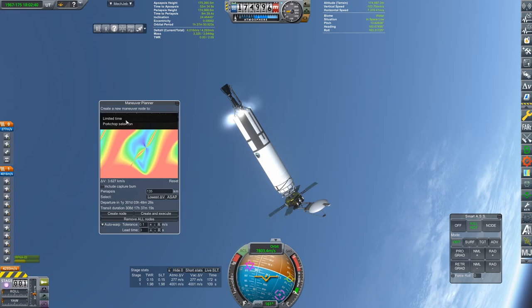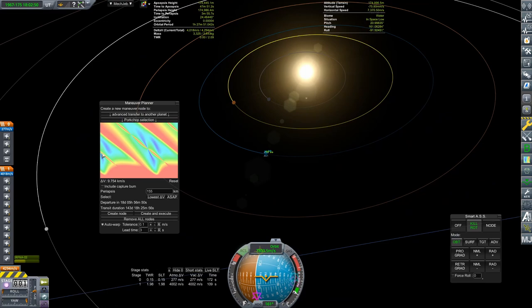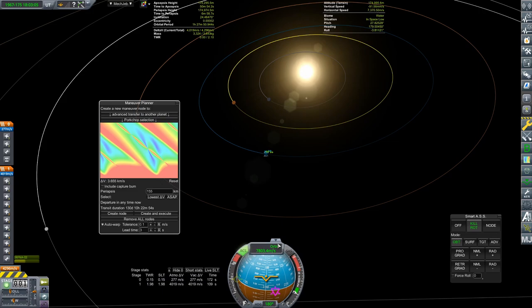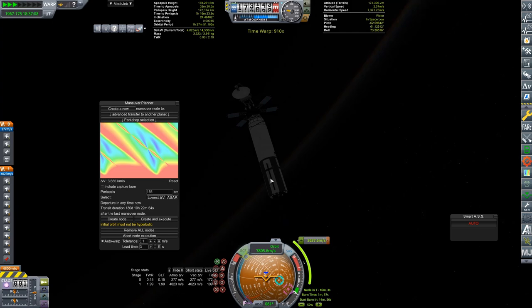We are also slightly past the optimal window that I had targeted for my Venus flyby. But I think we are still right within this one here. If we do ASAP — yep, 3.6 kilometers per second, and that would be just fine. So let's plan for that.